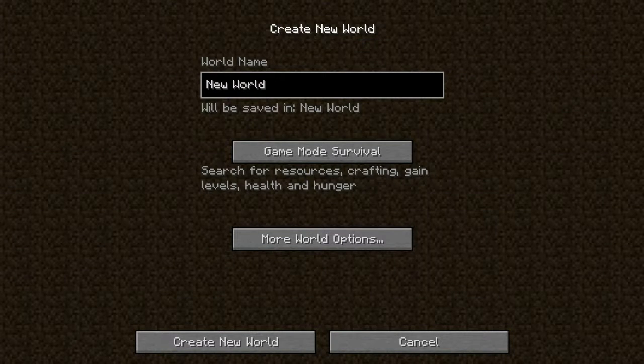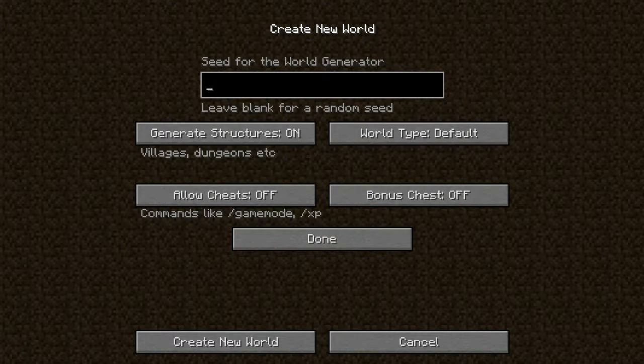We're going to create a new world, and we're going to call this Blue Horizons. We'll go ahead and use that as a seed as well. I've already got all the settings set — difficulty and all that. So we'll go ahead and create the world and get started.